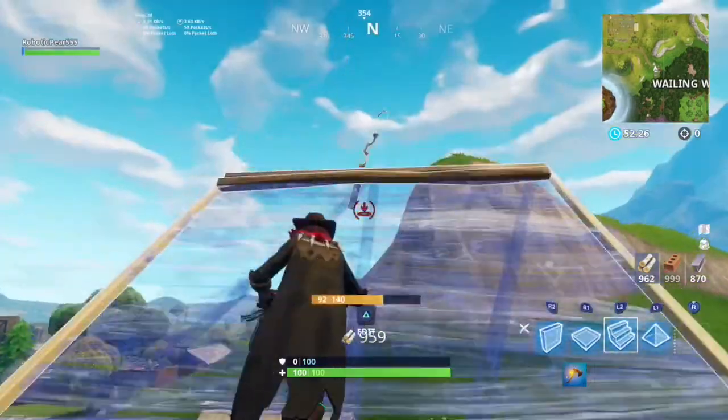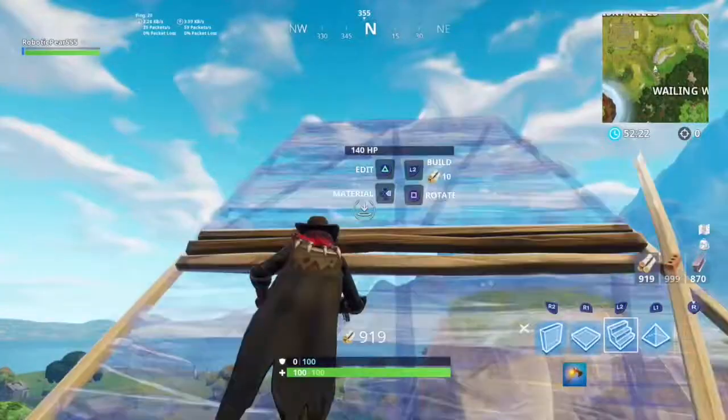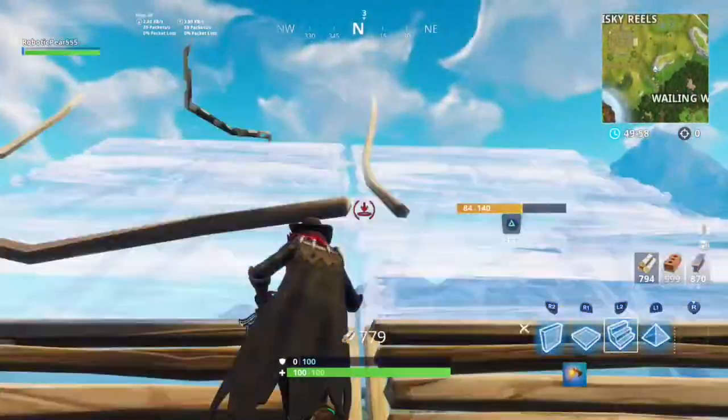Now that we've covered editing, let's get down to some fundamental ramp rushes. The first and most obvious ramp rush is the single ramp rush — all you have to do is run in a straight line and hold down the button that you use to place stairs.